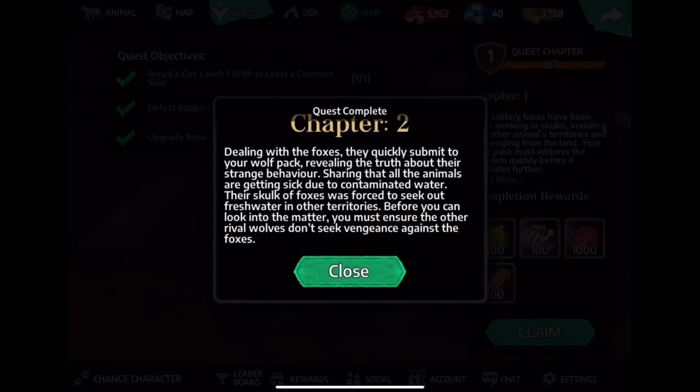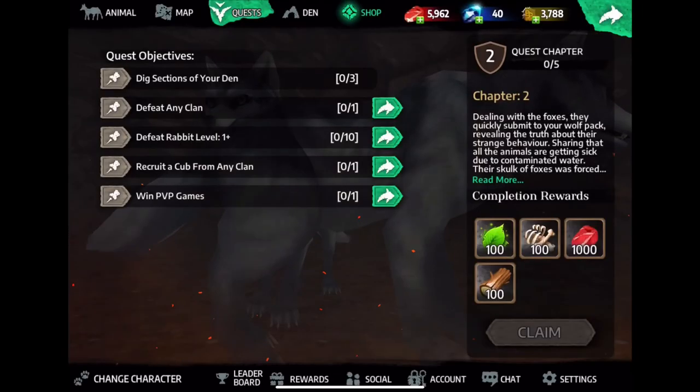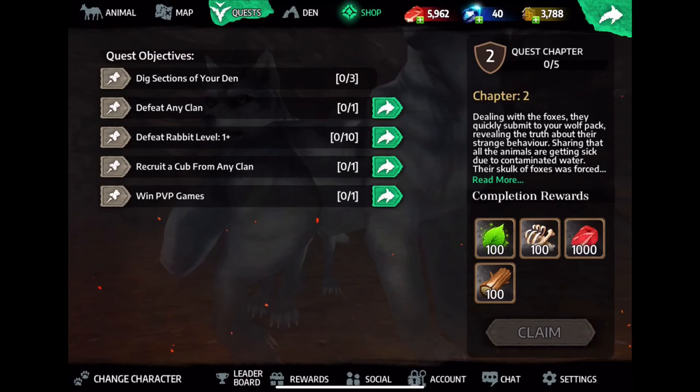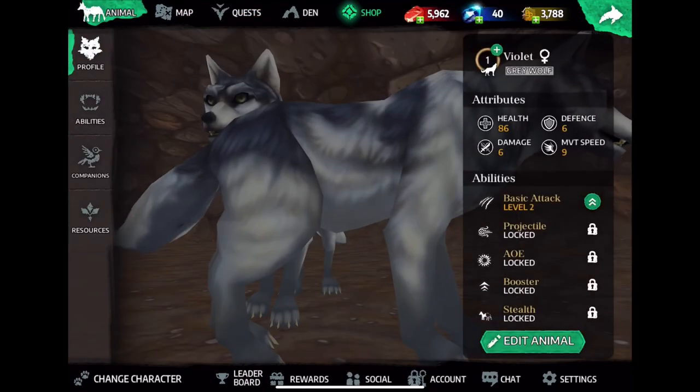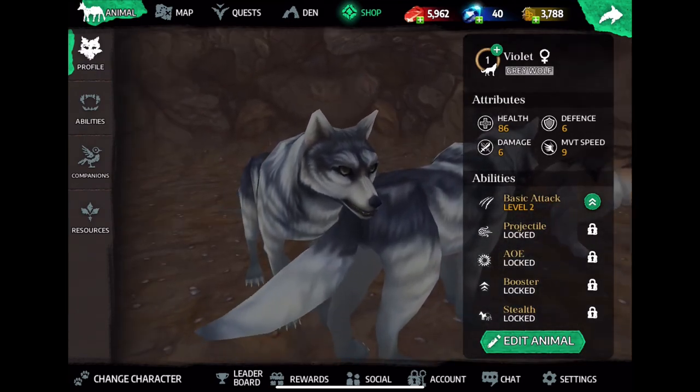Alright, so claim. Dealing with the foxes, they quickly submit to your wolf pack, revealing the truth about their strange behavior — sharing that all the animals are getting sick due to contaminated water. Their group of foxes was forced to seek out fresh water in other territories. Before you can look into the matter, you must ensure the other rival wolves don't seek vengeance against the foxes. We'll just deal with that later. I think that's what I'm going to call it for this episode. I hope you all enjoyed, and I'll see you next time. If you enjoyed, please remember to like and subscribe.